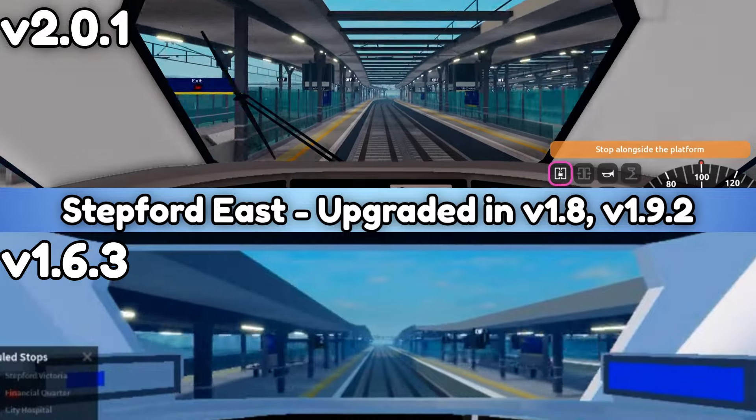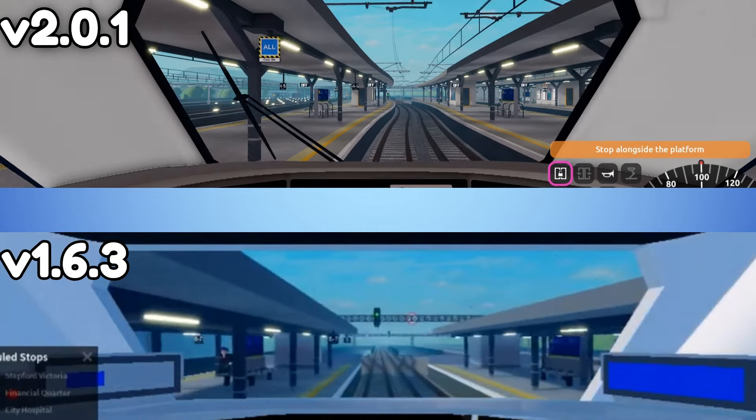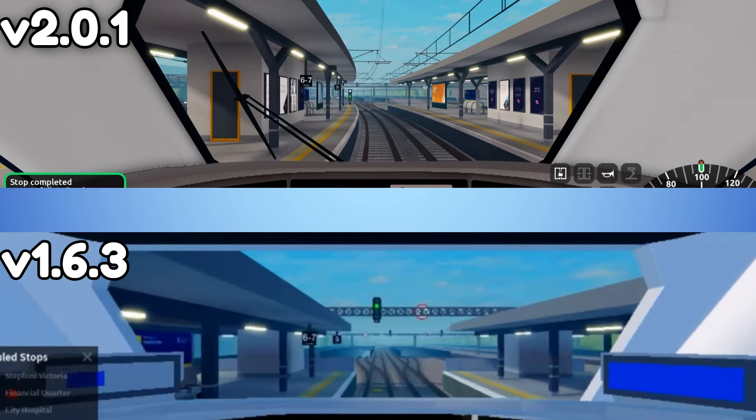Stepford East was upgraded in version 1.8 and 1.9.2. Stepford East was also upgraded in version 1.9 and 2.9.3.